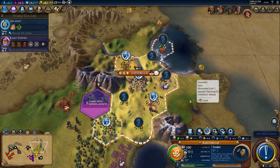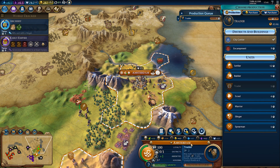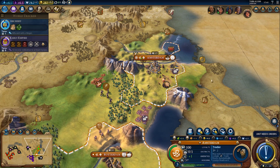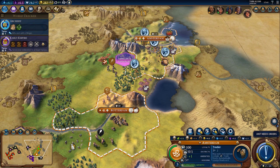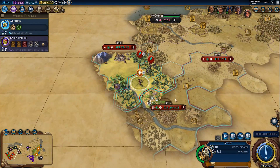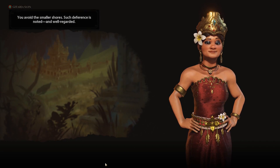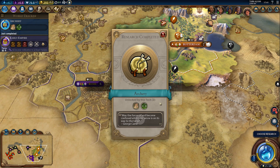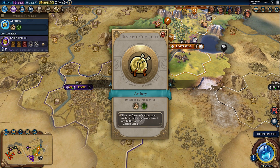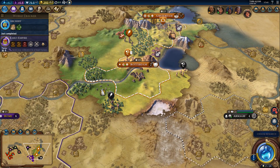Just checking the tile assignments — these look fine. I think it would be a good idea to get at least one spearman for defense and as an escort for the settlers. We also have a policy active that makes him faster to recruit, so I will grab one spearman and then probably a settler.